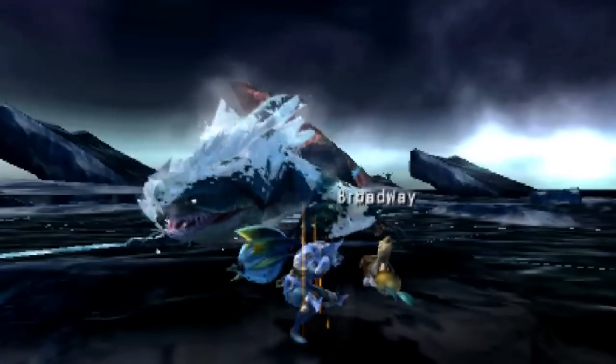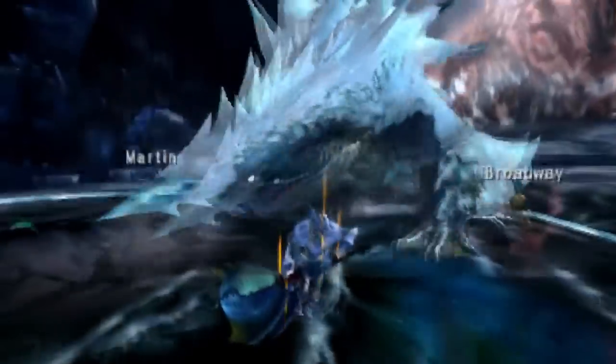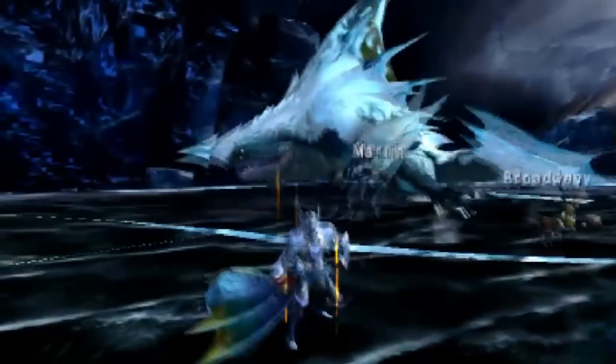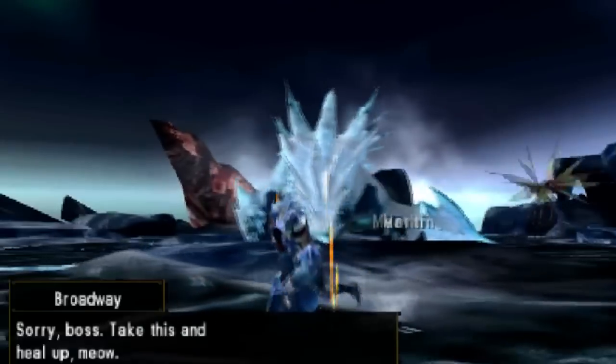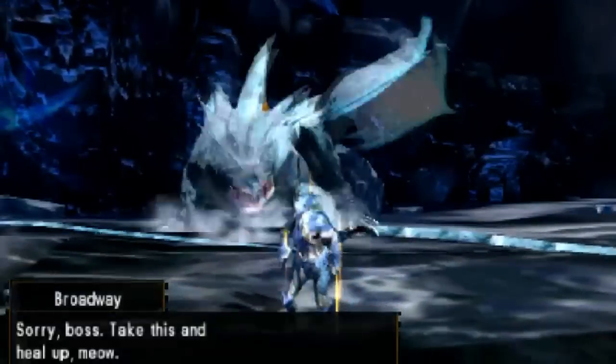When enraged, the Xamtrios will roar and its ice armor will form around it. This armor will make dull weapons bounce and make you do less damage, but it can be broken with enough persistence. While armored, the monster's front swipe will become much more powerful and cover a larger area. The Xamtrios' charge attack can also be followed by a second charge in this form, so be careful for that extra one — it can surprise some people.